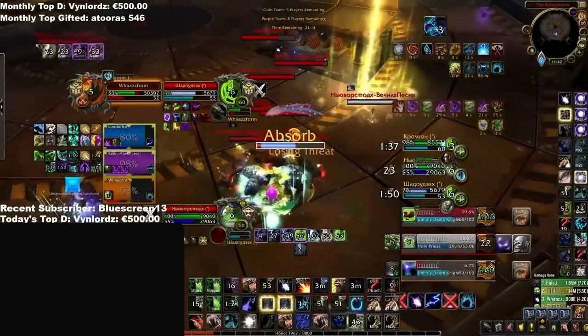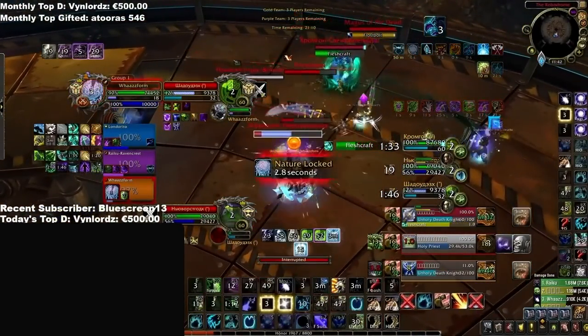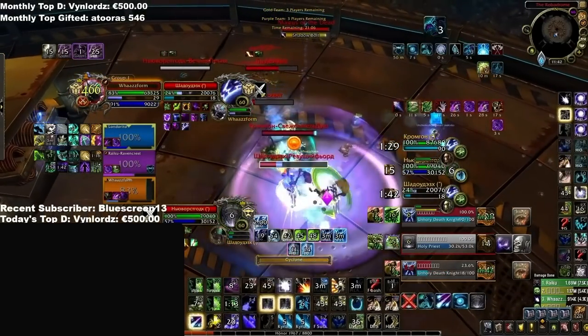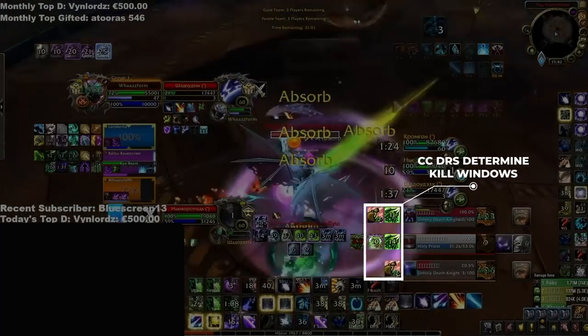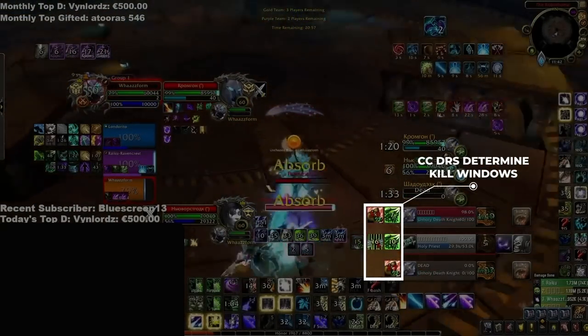Aside from this, tracking DRs is essential in Shadowlands — and not just for comps like RMP. Every composition in the game pretty much plays like a setup-based comp. You need to be tracking enemy CC DRs, especially stuns, to know when your setups are actually ready. If you blow your control and damage into a target on DR, it can completely ruin the kill.